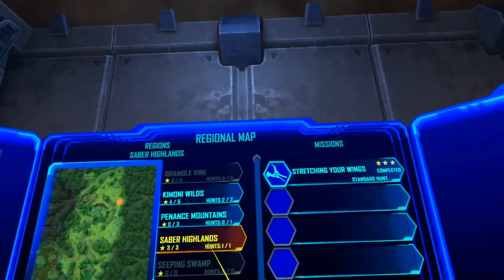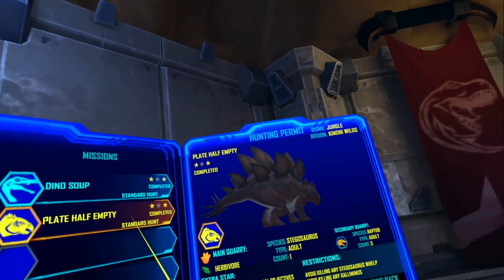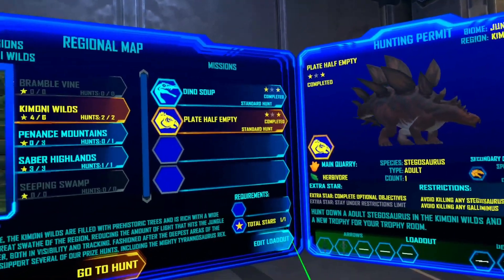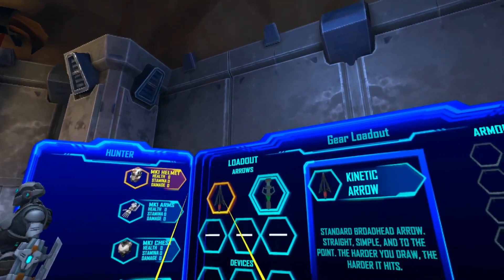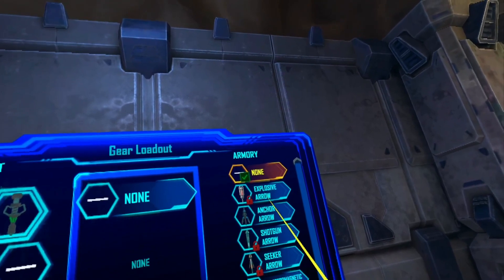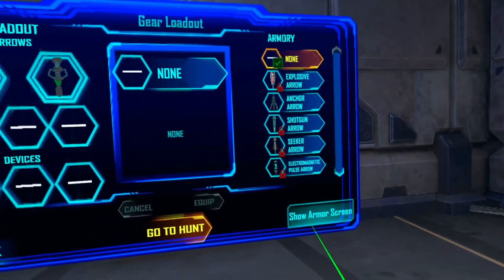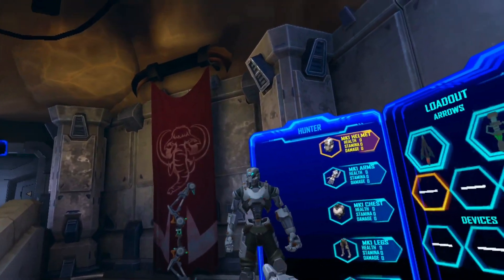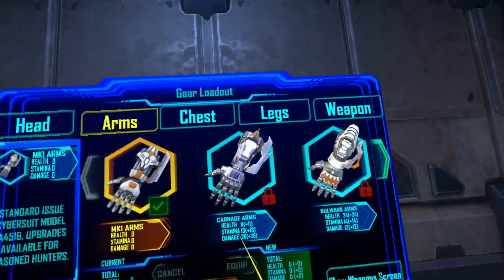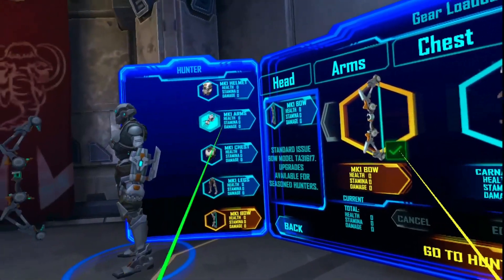We're going to be hunting the stegosaurus. These are the weapons I'll be carrying — kinetic arrows and grappling arrows. If I unlock other arrows over time, there are explosives, anchor, shotgun, seeker — tons of arrows you can unlock and adjust, plus traps you can add. You can totally modify your loadout. There's our current bow and cybernetic body, which you can also change. There are different heads, arms, and chest plates to unlock, all with different attributes. There's a lot of stuff to unlock — it's sweet.